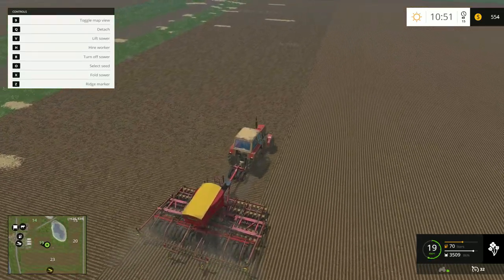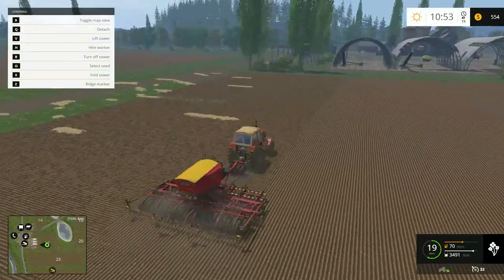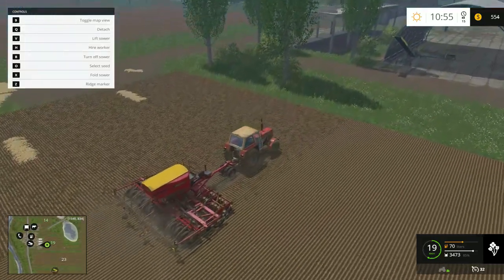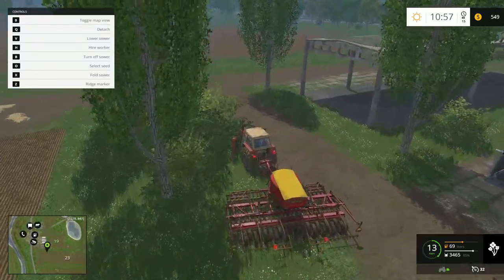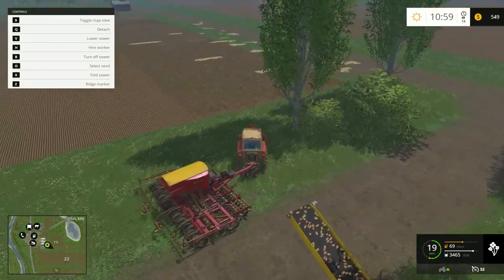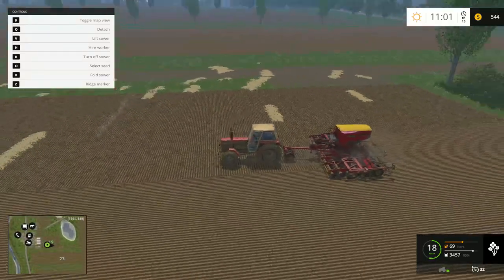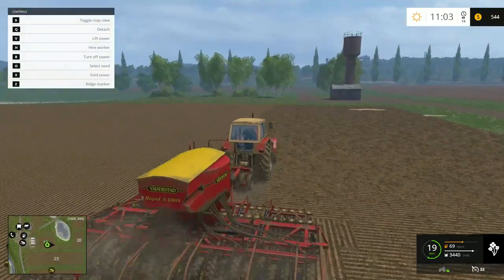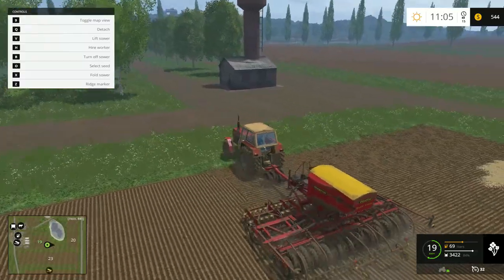The game only starts you off with a cultivator — in 2013 it would start you with a plow, but the newer games only start you with a cultivator. You can buy plows though. We don't even have a cultivator now, and we don't really need one because this thing says it plows and cultivates itself. That said, if you want to harvest beets or potatoes you have to plow, because there's no self-cultivating ones. I'd assume the reason this self-cultivates is because it's got a built-in cultivator at the front of the seeder, as you can see.